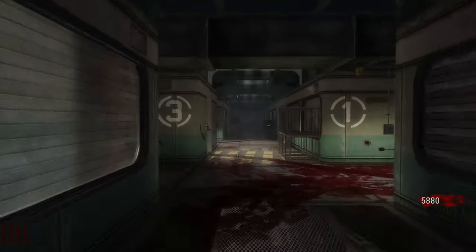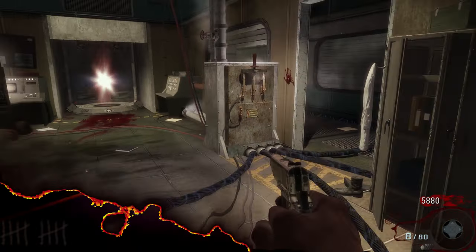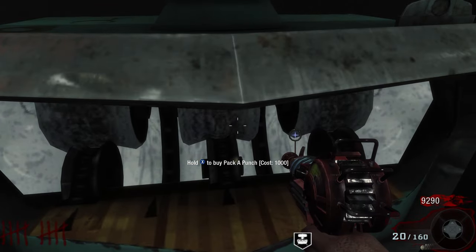Once arrived at the labs, make your way down to the middle of the lab area and in here you shall find your power switch just there. Now that you have the power turned on, you can now access the Pack-a-Punch.